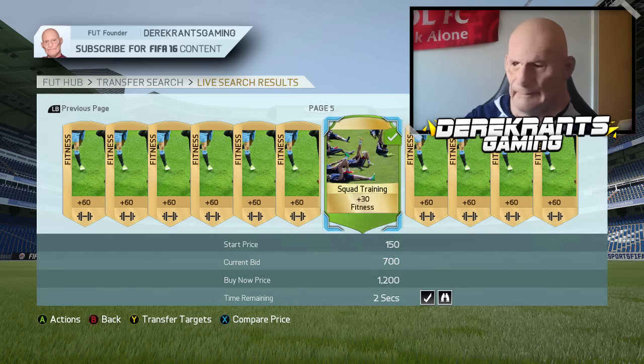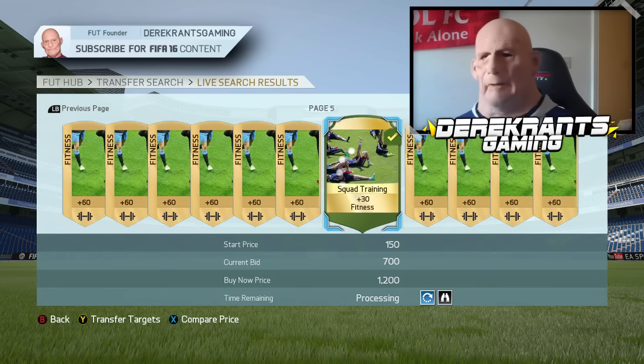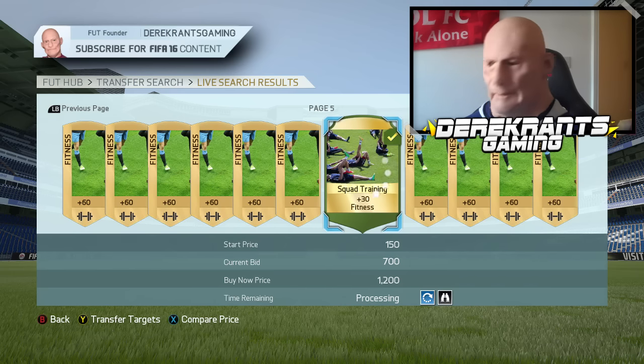I think we're going to pick this up for 700 coins. There you go, profit made. It's an investment — you're not going to make your coins back now, but when Team of the Season finishes, if you buy 100 of these and then relist them all up for 1,000 coins, you're definitely going to sell them for 1,000 coins, possibly 1,100 once Team of the Season is over. You're making decent profit.